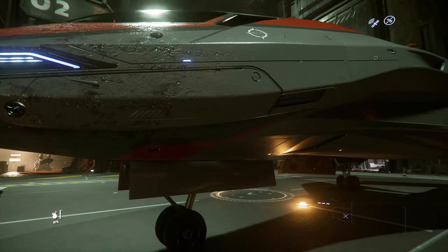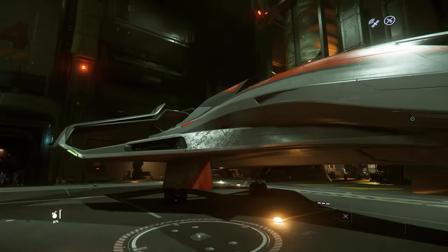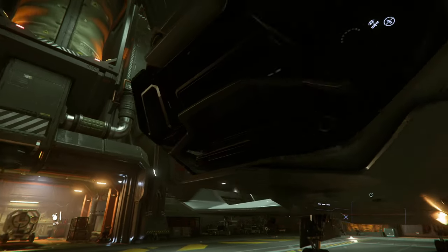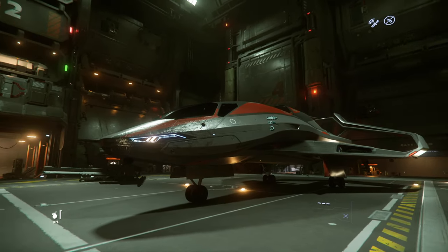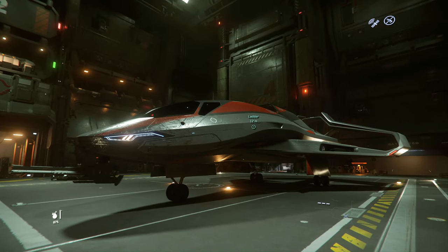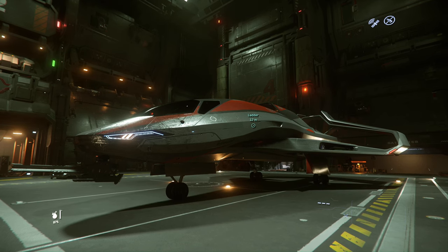We got a little banged up — we took some hits. Being in front of that Warden was not smart. But it kinda gives it character. Keep in mind we did all this with no missiles — pretty impressive. Let me know what you think. Maybe a keeper — more like a luxurious cargo slash light PVE ship. I'm definitely going to keep this loadout and look for better components. We will see. Take care, see you in the next one.